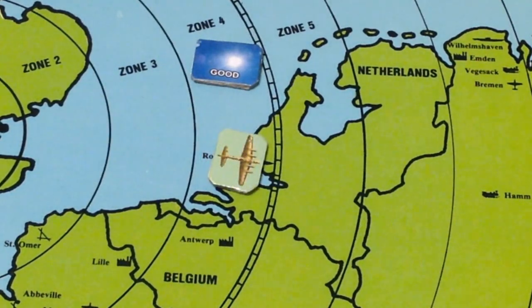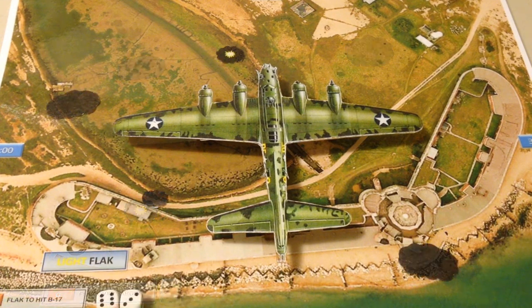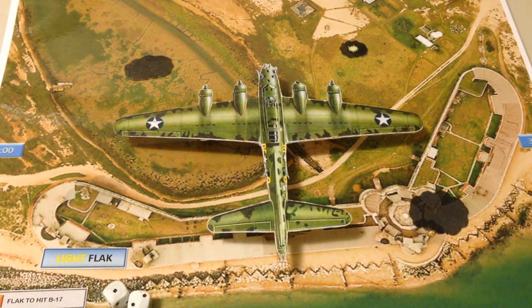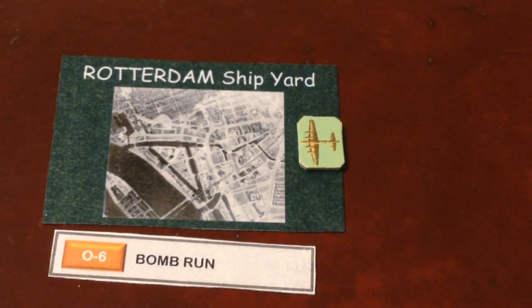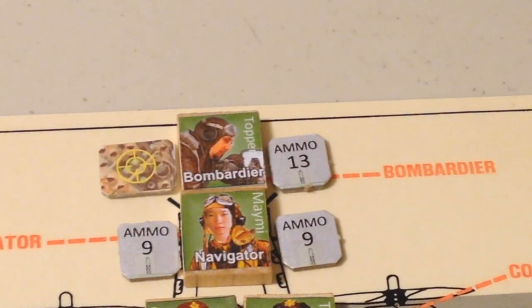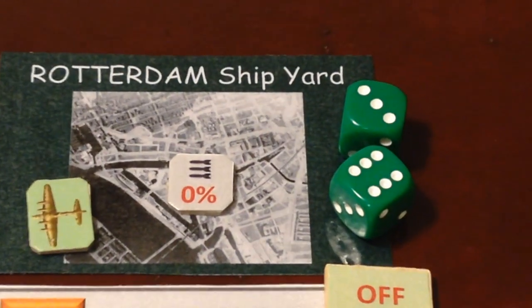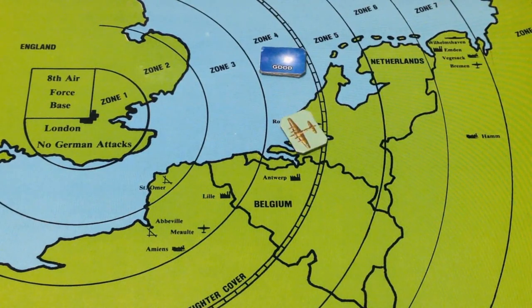Diamond Lucy approaches the target. Flak is light. Anti-aircraft fire is of no consequence to our bomber. However, because the bombing controls are damaged and the bombs must be operated manually, our bomber runs off target. The bombardier releases the bombs, but none hit the target. Our bomber turns around to head back home.